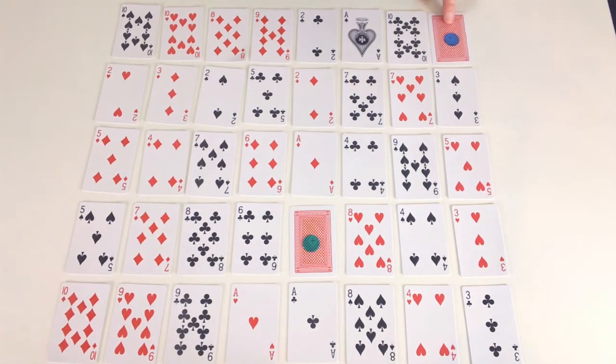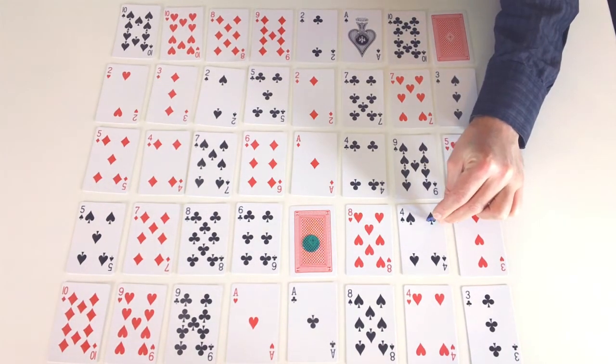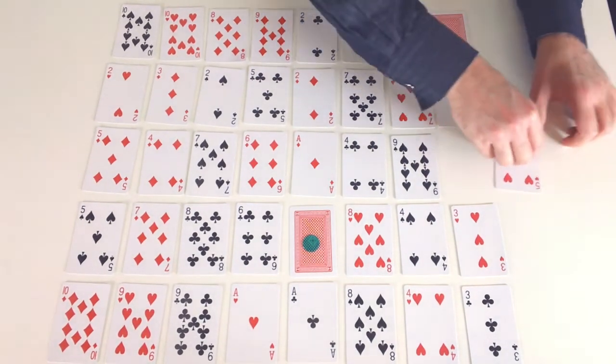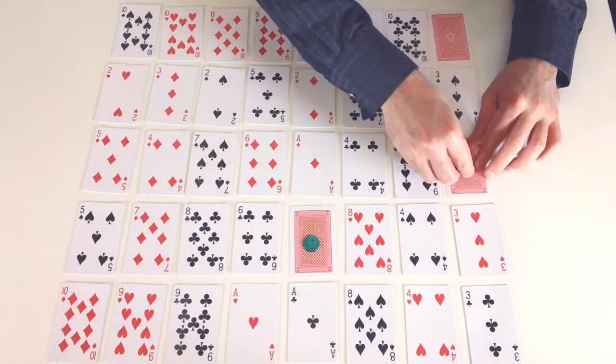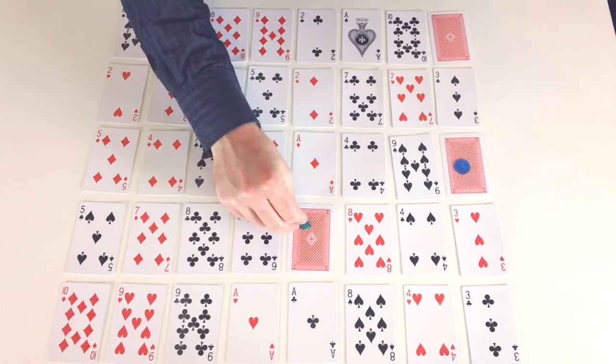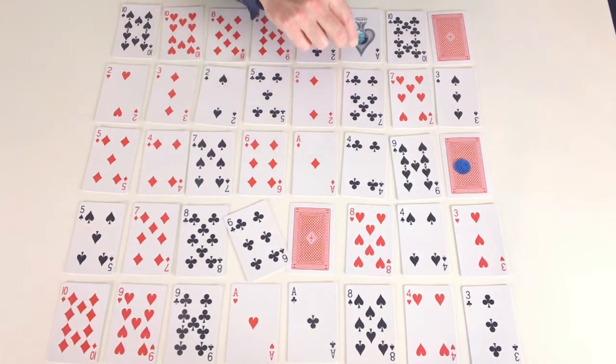Now it's blue's turn again. Because they landed on a 6, they can move 6 spaces: 1, 2, 3, 4, 5, 6 and land on a 5. Green also landed on a 6 so they can move another 6 spaces: 1, 2, 3, 4, 5, 6 and flip over the ace.